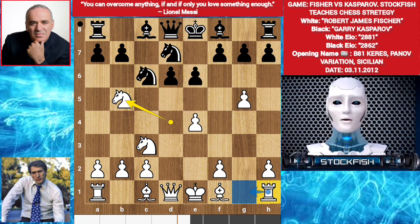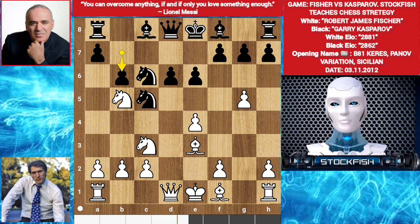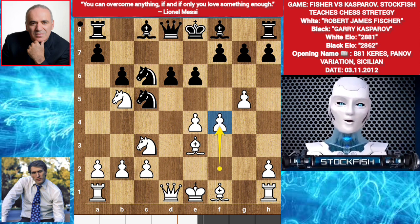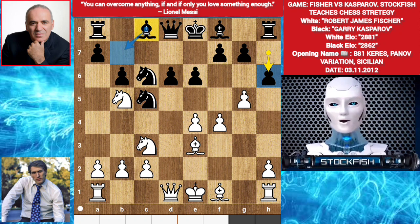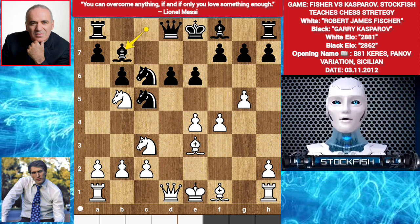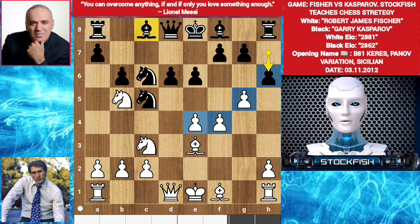Fischer played Knight B5, creating pressure on this pawn, but the better move was Rook G1. Anyway, Knight C5. Bishop E3. B6. Fischer pushing his army — F4. Gary played H6, but the best move was Bishop B7. Bishop E7 was best because White's pawns don't create any threats or attack on your pawn. But when you push your pawn, you give White a reason to attack your territory. White can attack it 5 different ways.